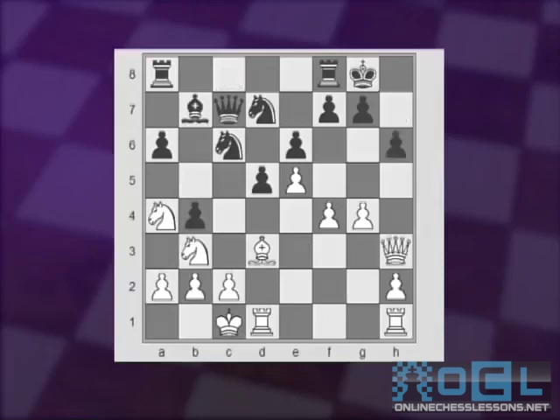h6 looks pretty dangerous after g5, so g6 is pretty much forced. Now Qh6, and then the idea is to get the rook out here with quite a dangerous attack.